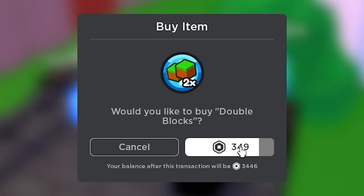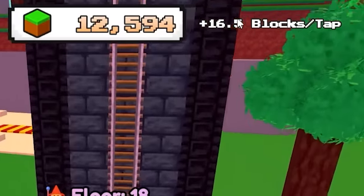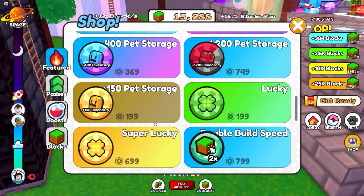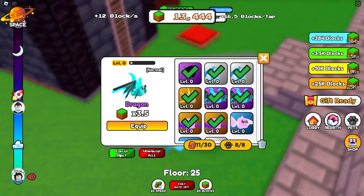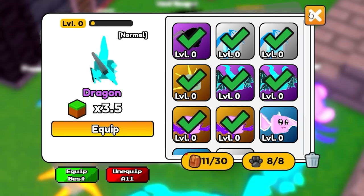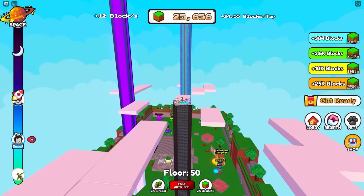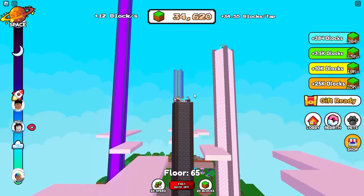We're going to do a rebirth - now we're at 6 blocks per second in the background, 16.5 every tap. But I think it's time we escalate. We're going to do double build speed and 2 times blocks, so now we have 12 blocks per second in the background, and this number should eventually double to 33. We can actually get more pets equipped - that's going to give us a big boost. We add super lucky as well. Now equip best - we should have 8 pets equipped. 35 blocks per click.